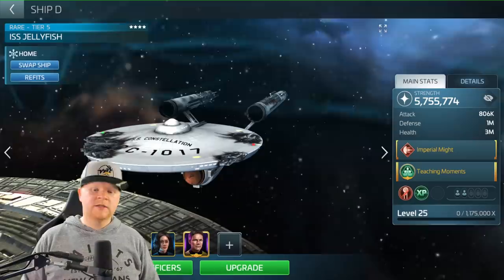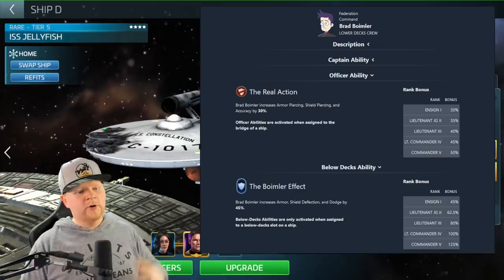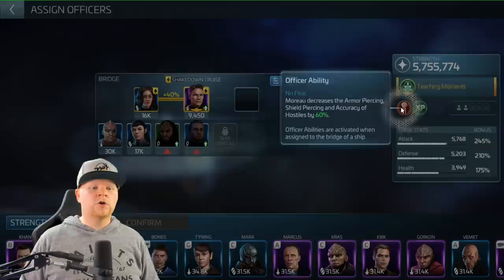Let me pull up Pike/Moreau and explain the differences. Thanks to fcfc.space, you can see Boimler maxes out his officer ability at 50, which is not too far off from what Moreau does even though we're talking about opposite things. Then you see the Boimler Effect maxes out at 125, which is actually a pretty nice boost - it's triple essentially what we get at tier one.